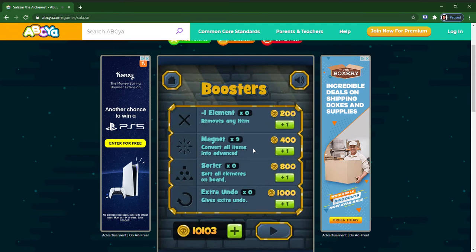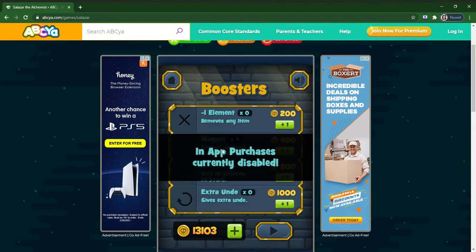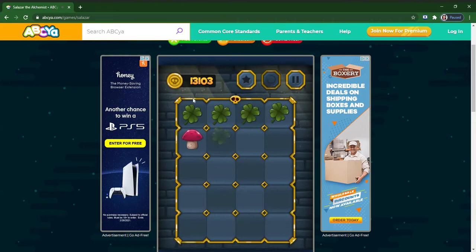Hey guys, welcome to my first video on game breaking glitches. Today I'm gonna show you the infinite coin glitch. You're gonna have an apple disabled, then just click this button and you get infinite coins. Pretty simple — buy all these magnets, start up the game.